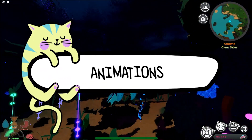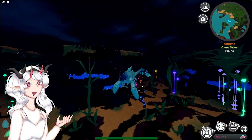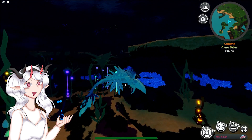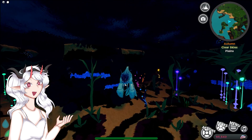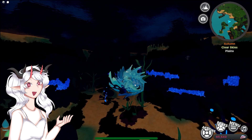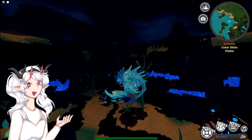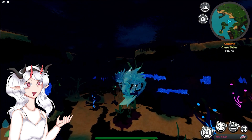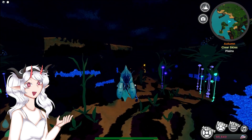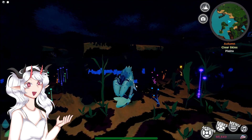The animations are as follows: Swim, Attack — I really love this attack, I think it's so cute. Sit — I love the sit. If you lay a nest and wrap around it, I think it's super sweet. You guys know that I love the families, so I really love that. Lay, Agro, and Cower.